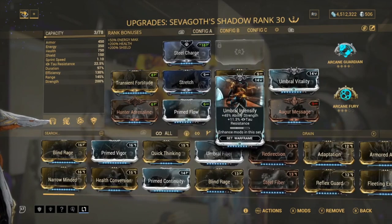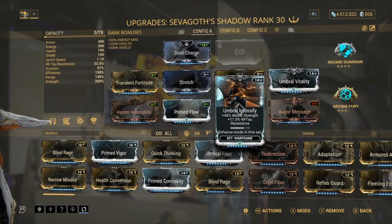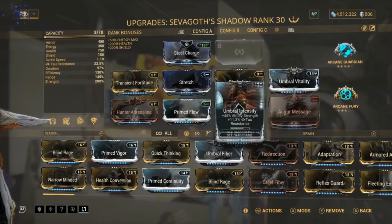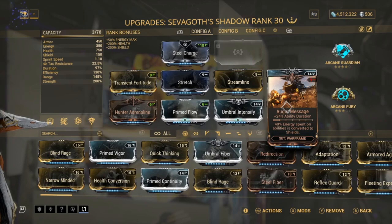Next we've got Prime Flow for energy - we have a total of 350 energy which is not too bad. We've got Umbral Intensify and Umbral Vitality for more power strength and health, Streamline for efficiency, and Organ Shatter for duration. It's the only mod that really fits for duration in this build, so this is what I've been running.